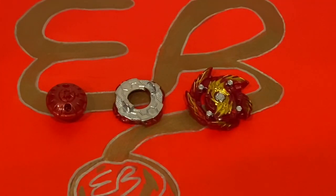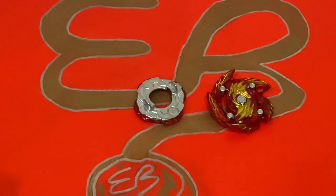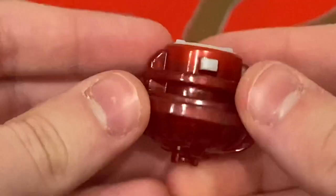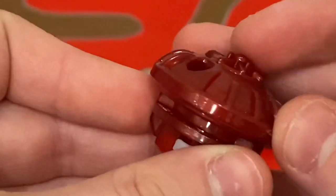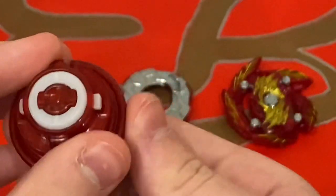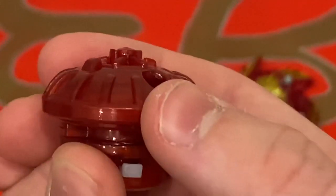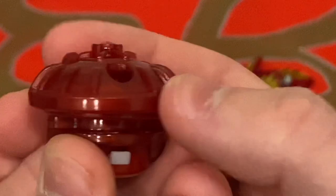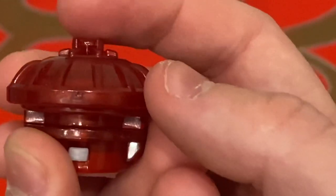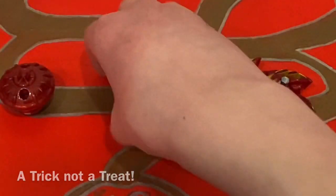The next bey in the set is Erase Fafnir — this one's pretty good but again it's just a filler one. Starting with the driver, here we have the Trick driver in a nice red color. Red's my favorite color, so it's nice having a red Trick — it would go well with the red Judgment from Judgment Pegasus. The thing is, it's not a very good driver. Basically, the gimmick is that it starts off as a sharp tip for stamina, and then as it's spinning, this re-spinning plate changes and reveals little tall pieces of plastic. I don't like this driver — it's kind of garbage, but nice color.